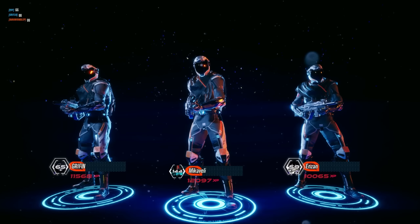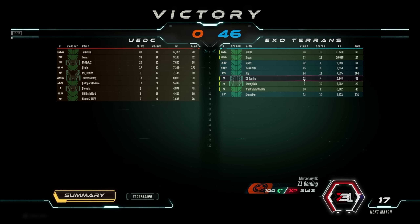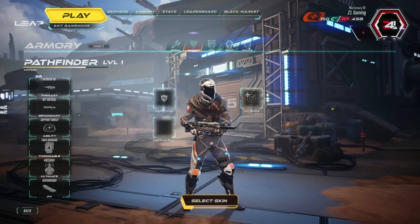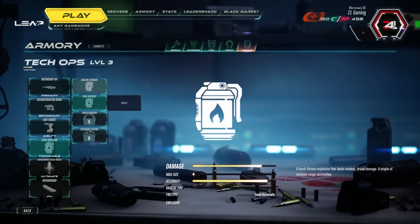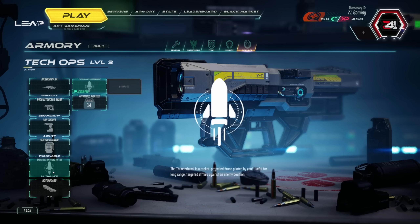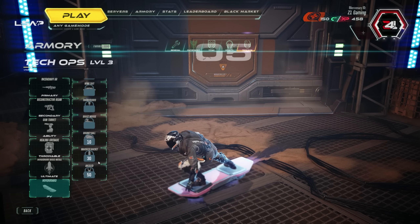Let's pop into the menu and talk about the characters. I had 12 eliminations, four deaths — not a terrible ratio. So in the Armory, this is like the customizations. The class I like playing is Tech Ops — I like the incendiary AR. The reconstructor beam I haven't played with a lot, gun turret, frag grenade. We can actually swap this out — there's a healing grenade, which sounds pretty cool. And then there are ultimate abilities, and what ultimate you can pick depends on the class.